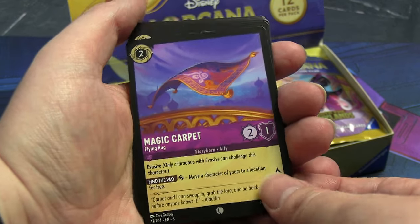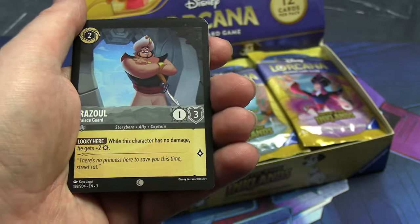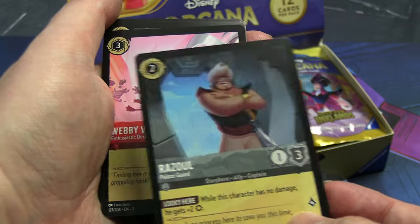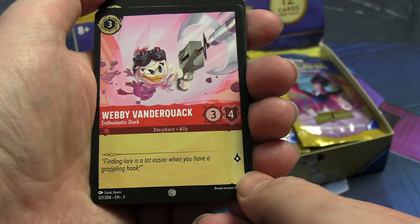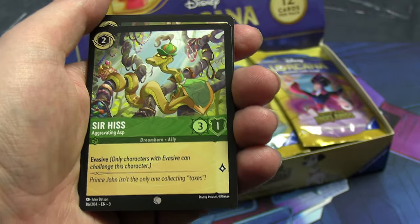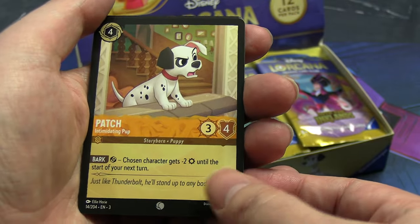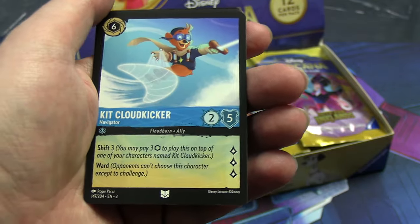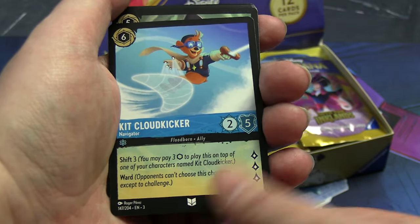I'll zoom in to this distance and put cards into neat piles between takes for each pack. Our first common is a card, second common is Maid Marian — the art is very nice. The cards are cheaper than I was expecting compared to the Transformers TCG, but maybe that's why the Transformers TCG went out of business — the one from Wizards, by the way. If you hear noise in the background, that's a rainstorm outside.